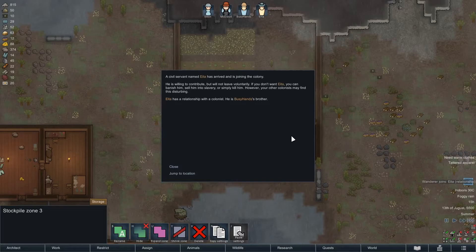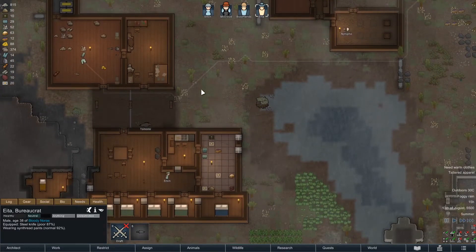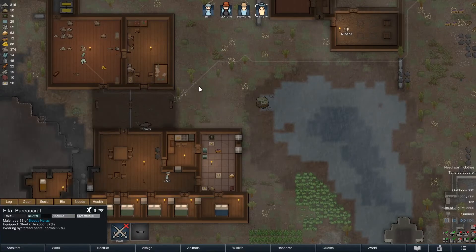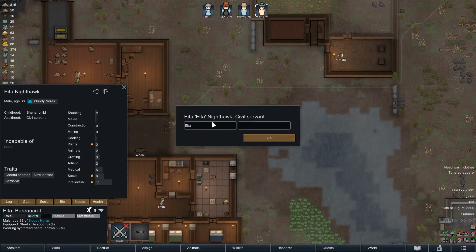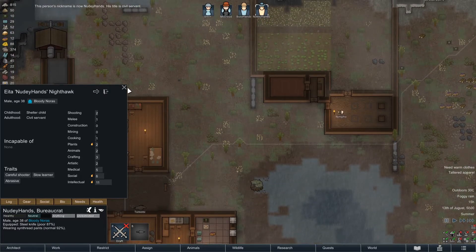Meanwhile, we've actually got a new colonist! Hooray! A new-dee colonist. Apparently he's Busy Hand's brother. If you don't want him, you can banish him, sell him, or simply kill him — however, your colonists may find this disturbing. First things first, you've got pants on! It's a cowboy hat but he's a topless cowboy. Let's name him... he's got Busy Hands, so let's call him Nudy Hands. He's a civil servant! The naked civil servant!